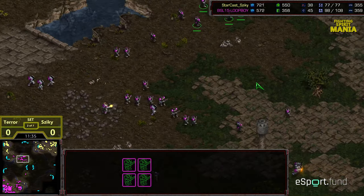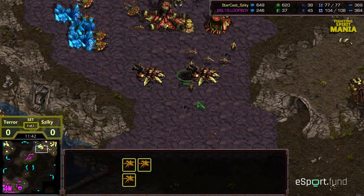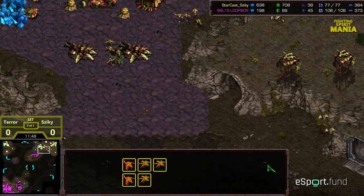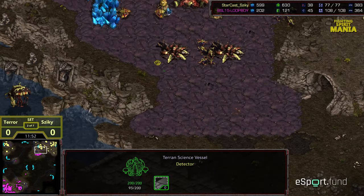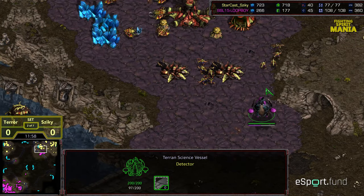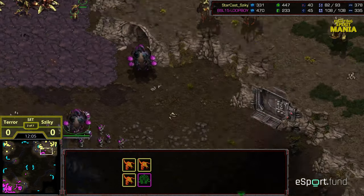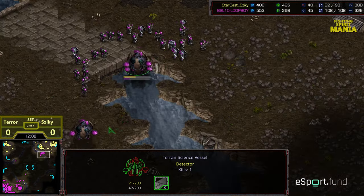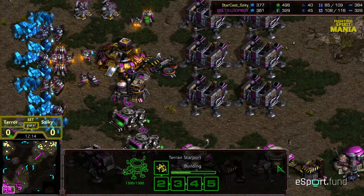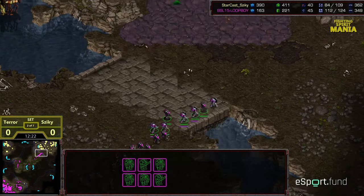Terror currently with a decent supply lead, as one would expect at this stage. Repositioning towards the natural expansion — there are three Lurkers stacked, I fell for it too. Some Scourge looking for an opportunity; the Scourge getting wiped out. Irradiates being dropped on the Lurkers over the natural. Science Vessels dangerously peeking out — Scourge not on a flight path where they can intersect. Looks like one Science Vessel has already taken a hit. A Battle Cruiser is now being built by Terror to go ahead and whittle into Ziki's gas supply.